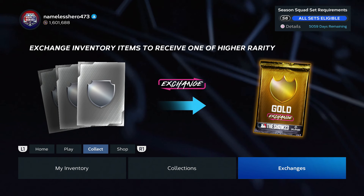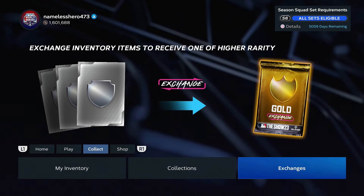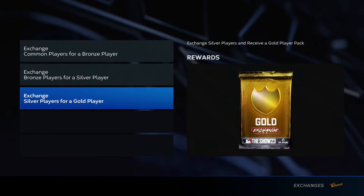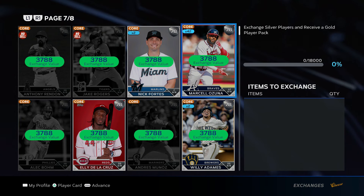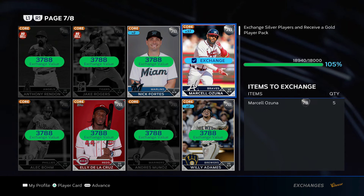Let's talk about the best stubs making method day one of MLB 24. It's got to be the silver-to-gold exchange. For those of you that don't know how it works, they're going to have a silver-to-gold exchange program. Basically, you buy a high quantity of silver cards like this — I have 42 Marcello Zunas — and it takes 578 overalls to get an exchange pack.